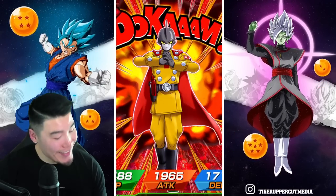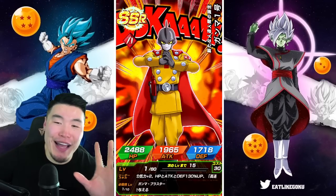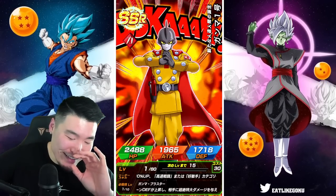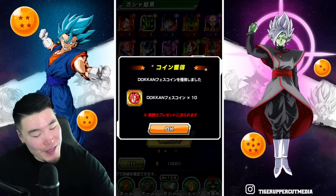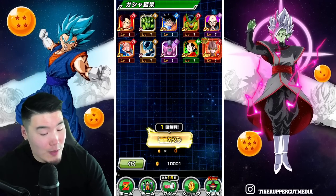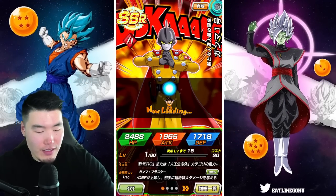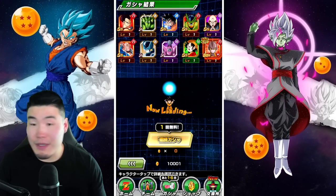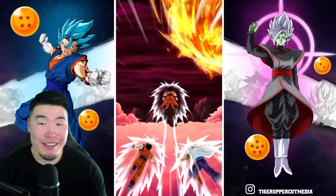Gamma 1! Yo! I cannot tell you how good it feels to finally pull this guy. On Global, I dropped so many stones for him and Gamma 2 and I never pulled a single copy. That was part of my super duper despair arc dry spell that I went through on Global. To pull a copy here just makes me love this account even more, man.